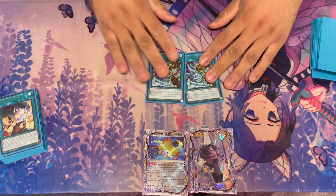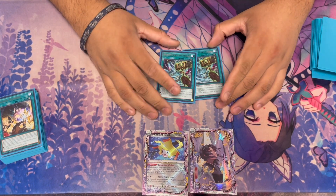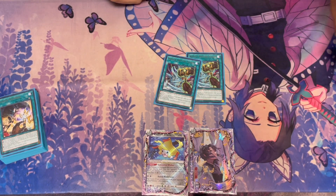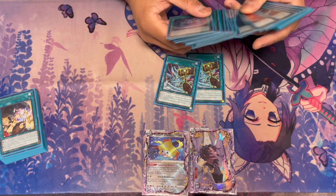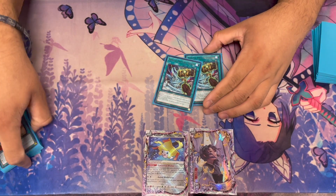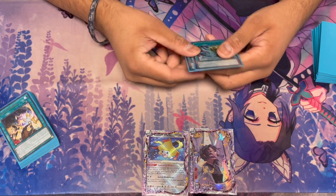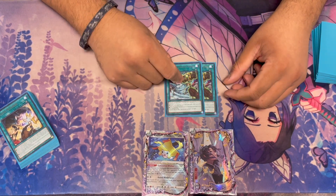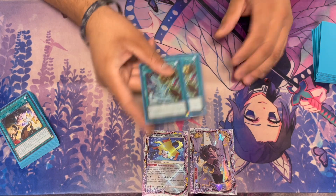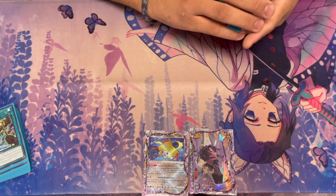One that basically nobody plays is Smiting Storm. I like this card at two — it just banishes cards from your opponent's deck equal to the number of cards that they control. This build is not my original build, this was made by Alessandro, who got top eight in an Italian tournament with this deck, and I basically net decked it and made one small change: I'm playing a second copy of Smiting Storm instead of a third copy of Triple Tactics. I like Smiting Storm at two — the original build was only playing one.